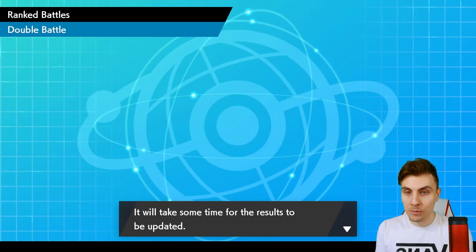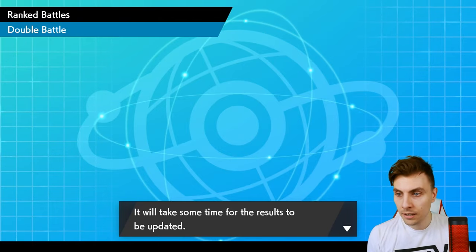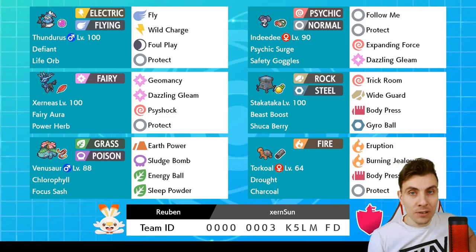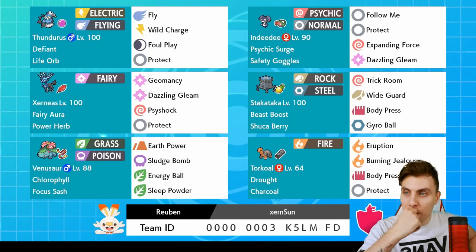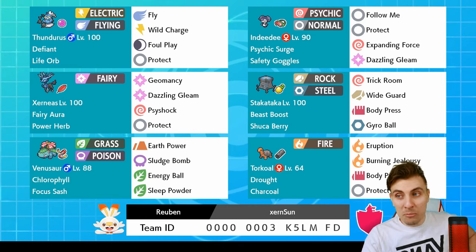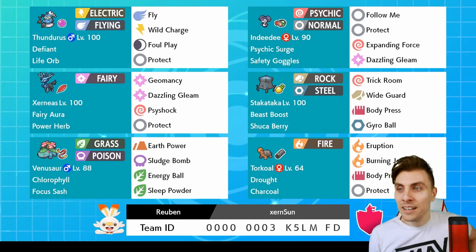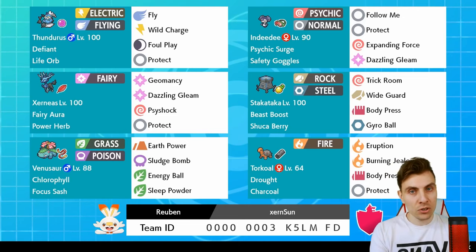We didn't even need Xerneas - it was just sitting waiting in the back, and that's all we needed. A tricky game, but Torkoal had enough health to take the Sacred Sword rather than a Behemoth Blade, because of that big Defense stat. So we've had two great games with the team - thank you again to Reuben. Here is the rental team: Thunderous, Xerneas, Venusaur, Torkoal, Staka-Tau, and Indeedee - all the Pokémon we featured today did their part.